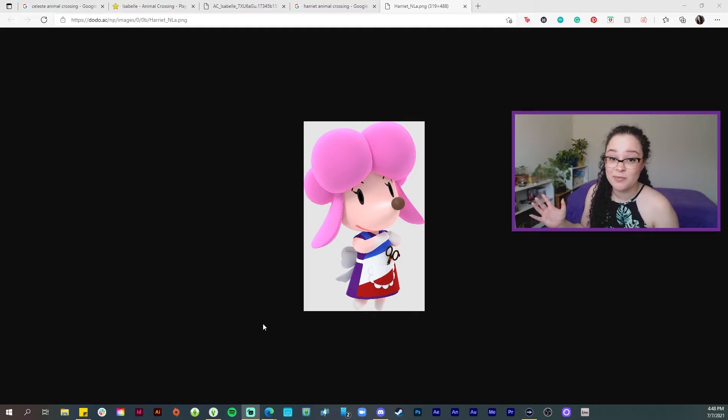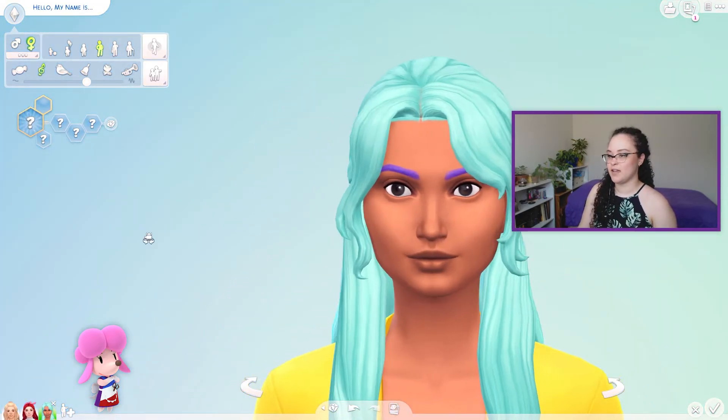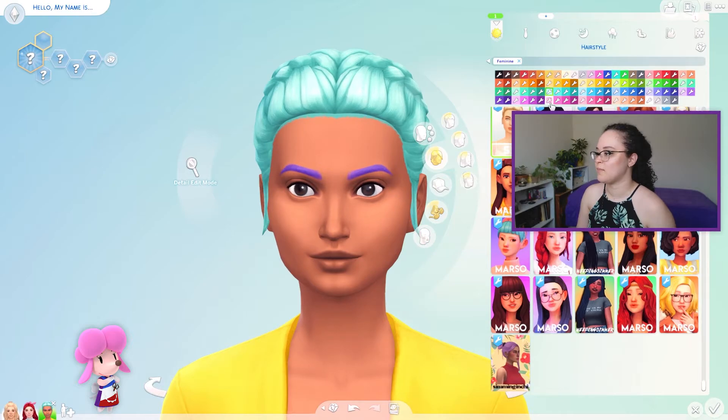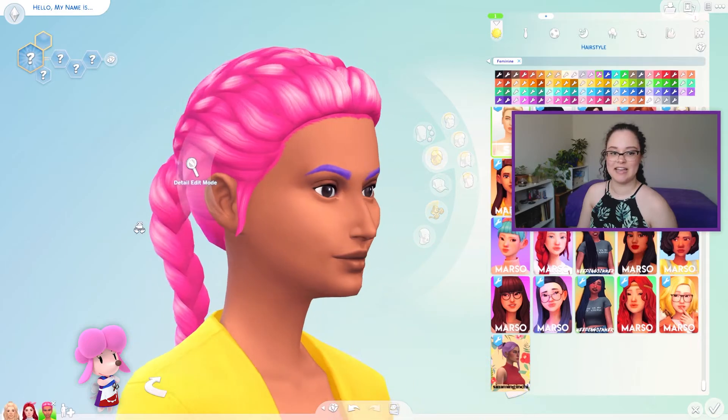I don't know if Harriet's ever going to come back into New Horizons because of the way character customization works in this game, but I'm personally a big fan of her and I would like to make her in the Sims. So let's begin. She's got a very pointy nose and she's also very pale — all of these characters are really pale. Let's pull the hair away from the face. I might have to download a recolor of the hair I want to give her so I can get that bubblegum pink hair that she has, because the pink hair that's in the game is not quite the same.